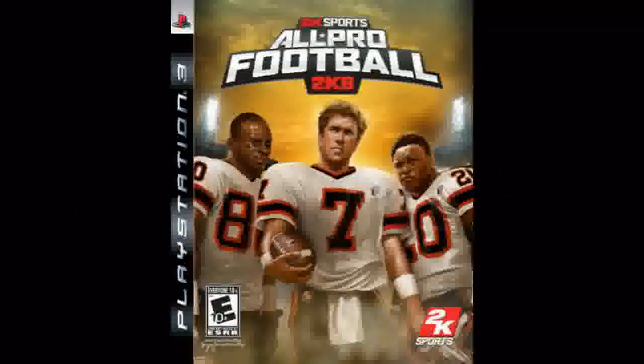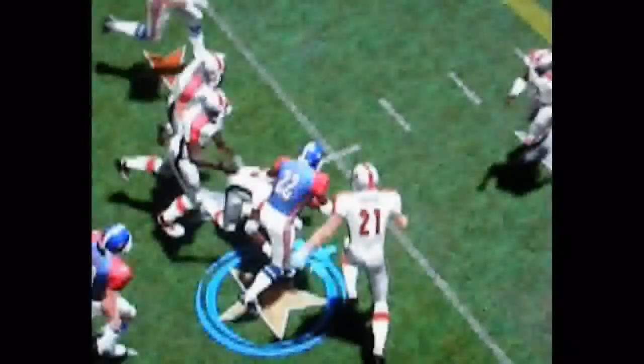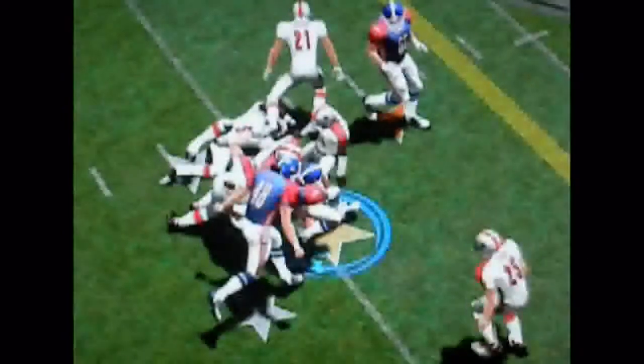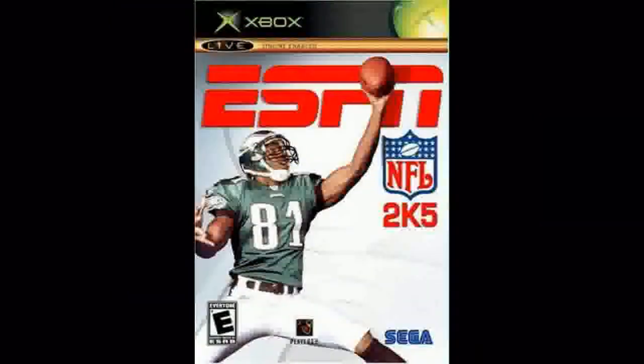All Pro Football 2K7 came out in 2007 — a fairly recent game — just to prove it can be done. The running back gets tackled low first, the defender whiffs, but the other two defenders jump on his back and stop his progress. Another play: a tight end across the middle gets tackled high, then another defender comes in and cleans up the play — just like what you saw in real football.